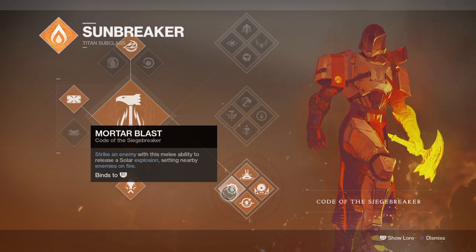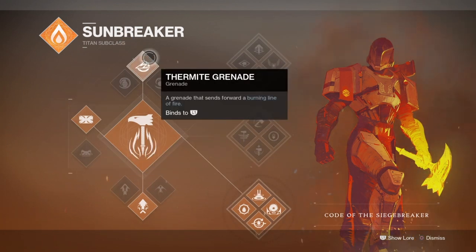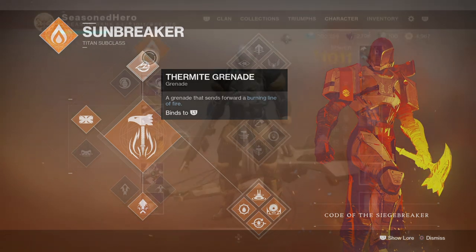Adding in the ability to use Mortar Blast to release a solar explosion via melee, then using the sunspots created to make further use of Sol Invictus and Sol Warrior, and the rest is history — just make sure you have a well-grouped area of mobs for the full effect. For grenades, Firebolt and Fusion grenades are your best choice for activating solar spots and passively creating Warmind Cells, with the Firebolt grenade being best for its long duration and damage.